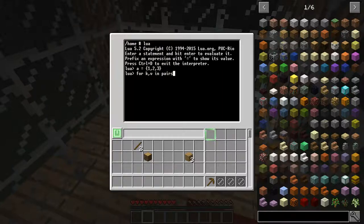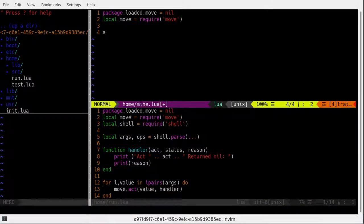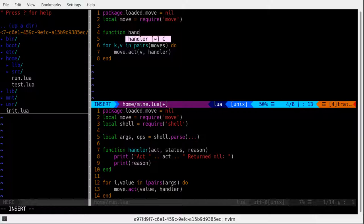So it's: for key, value in pairs(a) do print(value) end — and there we get it. I want to define a string of movements, so for key, value in pairs(moves) do move.act(value) end. And we should define a handler function as well.